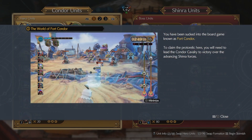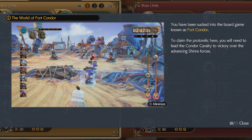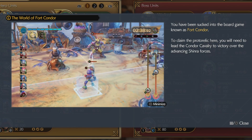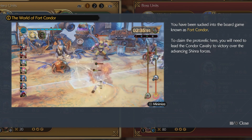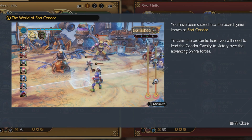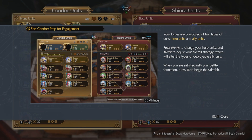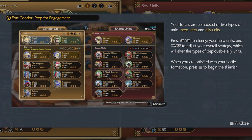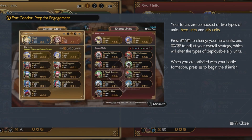We gotta be kidding me. The world of Fort Condor. You have been sucked into the board game known as Fort Condor. To claim the protorelic here, you will need to lead the Condor Cavalry to victory over the advancing Shinra forces. Prep for engagement. Your forces are composed of two types of units: hero units and ally units. Press L1R1 to change your hero units and L2R2 to adjust your overall strategy, which will alter the types of deployable ally units. When you are satisfied with your battle formation, press options to begin the skirmish.